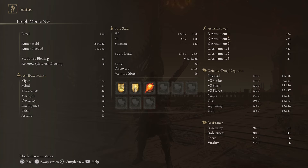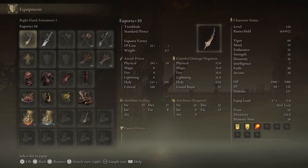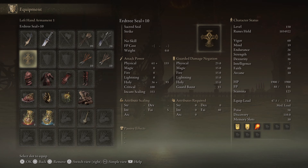Again, this is a Prophet starting class. For buffs, I'm using Blessing's Boon, Golden Vow, and the Unique Skill Light from the Sword of Light. We have a Euporia at plus 10 and the Sword of Light — it doesn't have to be upgraded, we're just using the Unique Skill Light for the body buff. If you don't want to use this skill, you can use Kao Shabriri, but we're already receiving extra damage from the armor and from the Scorpion Charm. We have an Erdtree Seal at plus 10 with 353 Incant Scaling.